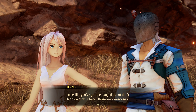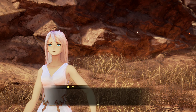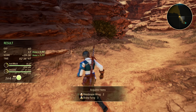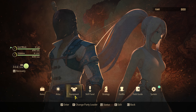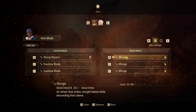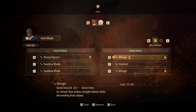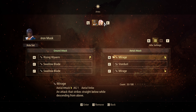Looks like you got the hang of it, but don't let it go to your head. Those were easy ones. So the question is, are there multiple types of boosts, or is it just one? Can I make more boosts? Stardust — let's put that on E as a combo extender.